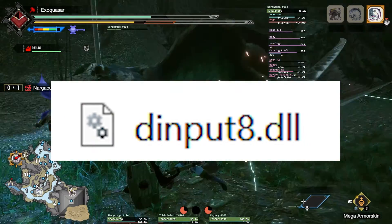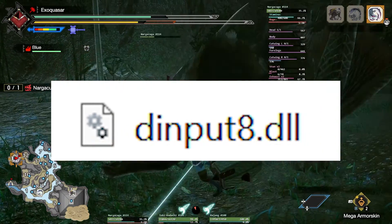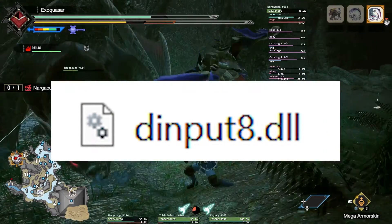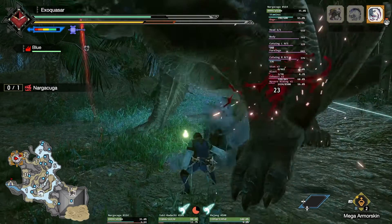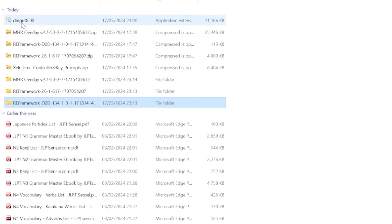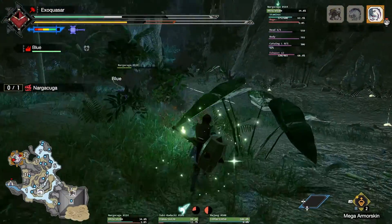You also just want to take the DLL file out of RE Framework and that's all you need from that folder, so you can just leave it. Now instead of three files you should only have two: the RE Framework folder and the DLL file.